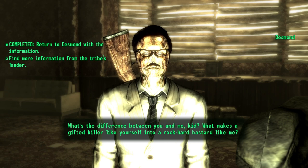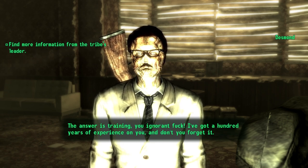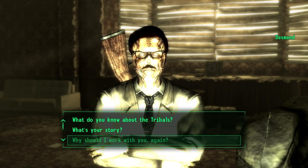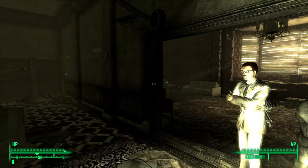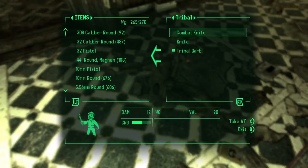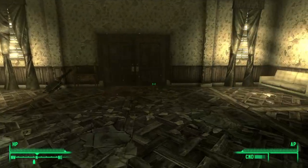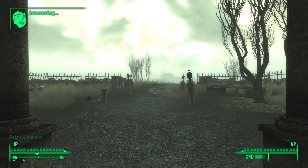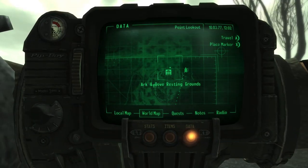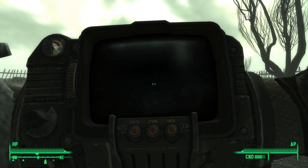What's the difference between you and me, kid? What makes a gifted killer — the answer is training. Stick by me and you'll get a mask. I should have kept the deathclaw gauntlet on me at all times. There's one of my frag mines again — I was hoping I'd set it off. He says like he could kill me, but he just couldn't. I'm gonna fast travel to the resting grounds.